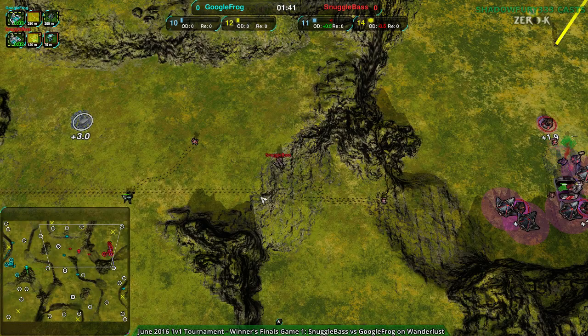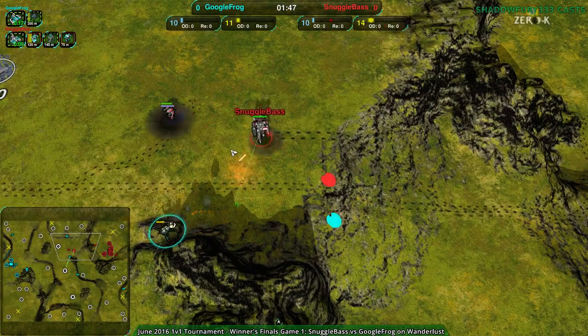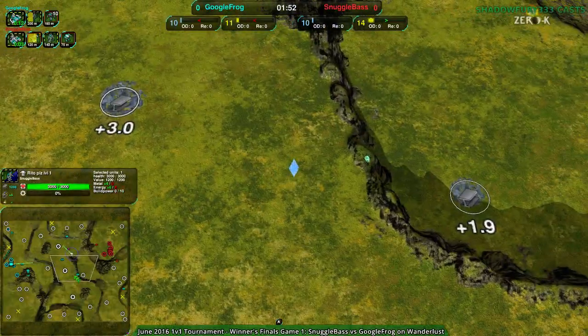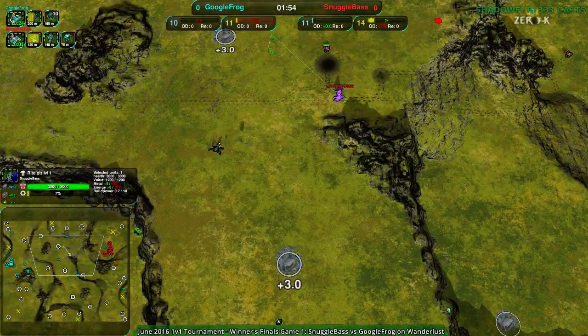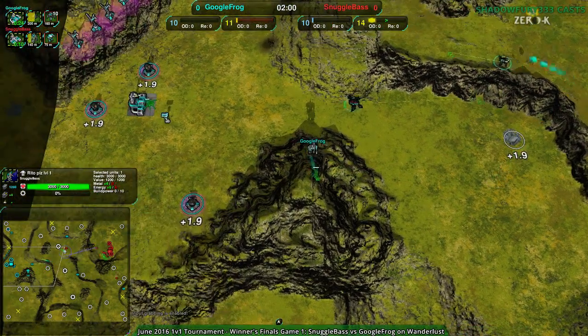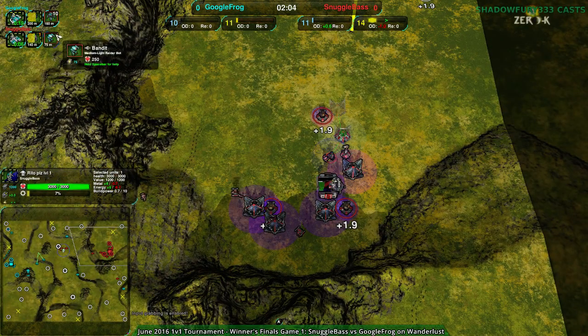Now with Google Frog and that Venom there, that's going to be possibly an issue. Snugglebase's Commander is fine though. If the Venom stuns out Snugglebase's Commander that's going to suck for Snugglebase, but no — Venom Redback coming in and Google Frog is going to be fighting a bunch of Bandits because right now Snugglebase is still going for straight Bandits, not going for Rogues. Really surprising.